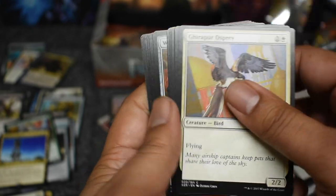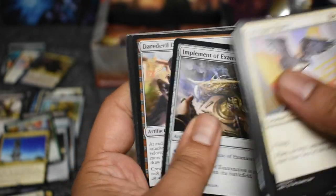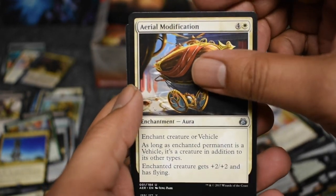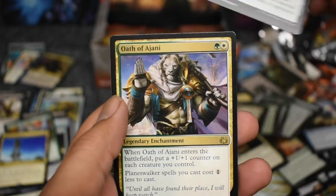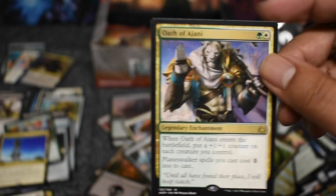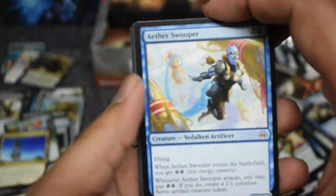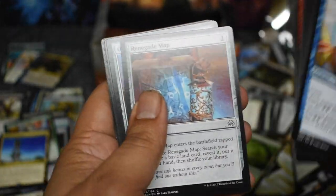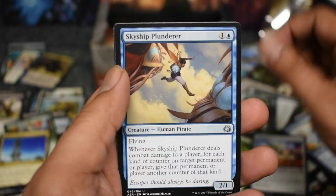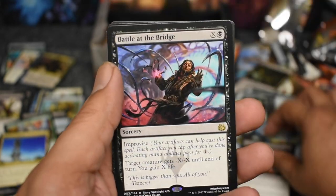They've been undercutting pre-sell a lot — usually it's too expensive but they've been undercutting it quite a bit. Smuggler's Copter — I think it was like a six dollar card. Oath — there's a $250 card right there, pretty good. Smuggler's Copter, super undervalued card when pre-sell was there, and look how much it jumped up. So value could still be there.